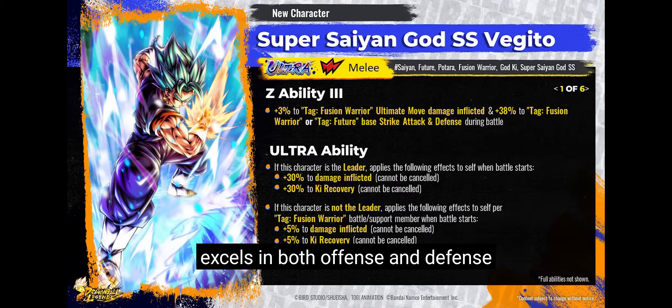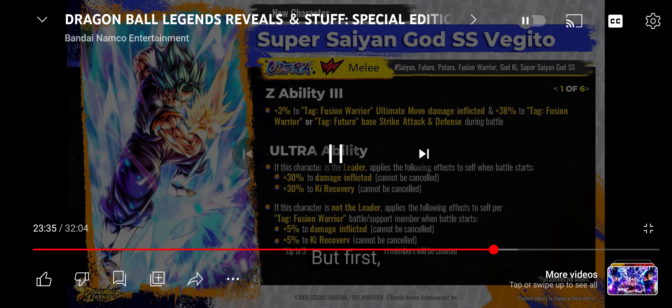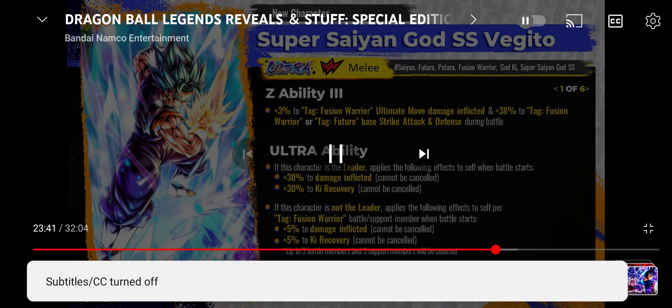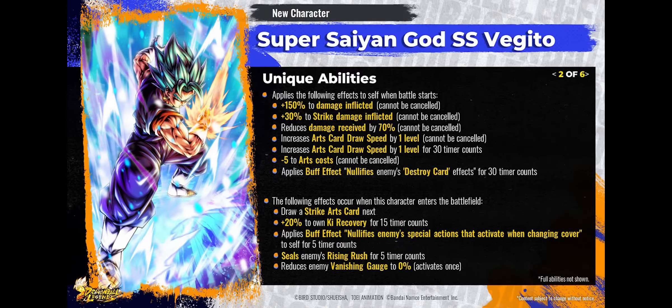As for the abilities of Ultra Vegito Blue — he is Red, he is a Melee type, and he falls under Fusion Warrior and Card Key as his two main tags. He has a Z ability where he gives 38% to tag Fusions or tag Future-based attack and defense, so you can use him on those two teams. His main team would be Fusion Warriors. He has an Ultra ability that gives him 30% damage inflicted; if he's not in the leader slot, he gets another 5% damage inflicted on top of that.